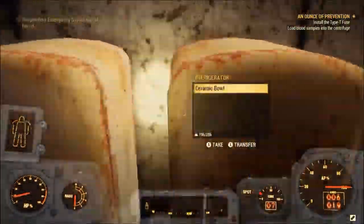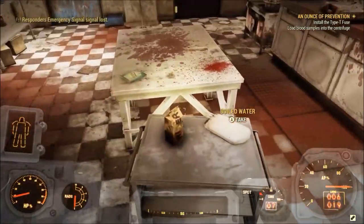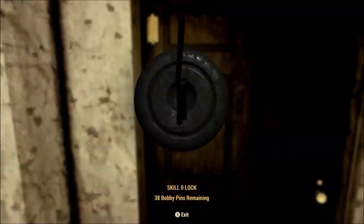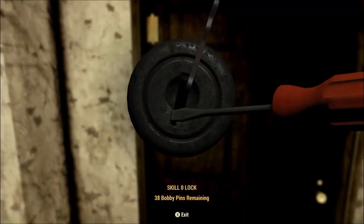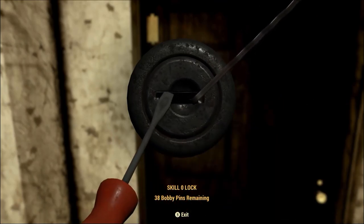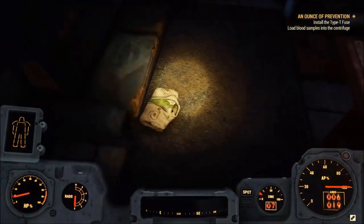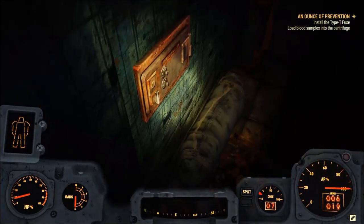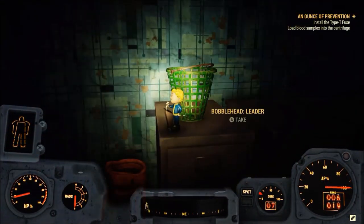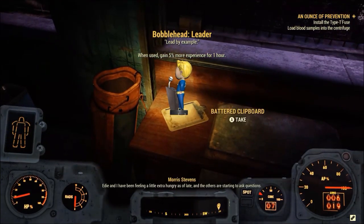Please let there be a workbench in here. No workbench but a ton of blood. Raider symbols, this place is just all grimy. Dog meat steaks. Oh there's a workbench - oh no, it's a cooking workbench, you can't scrap anything on that, damn it. Golf suits, golfer's outfits. Level 1, I'll do it. Oh, a bobblehead!